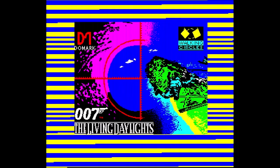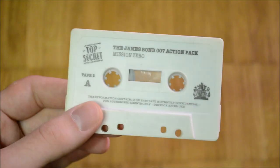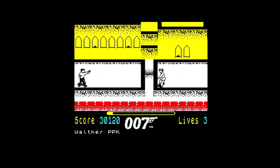Mission Zero was made in 1990 by Working Circles for the ZX Spectrum. They used their non-light gun game The Living Daylights and slapped light gun controls on top of it. The name Mission Zero can just be found on the tape — in the game itself, the loading screen and other references all say The Living Daylights.